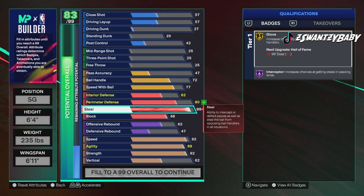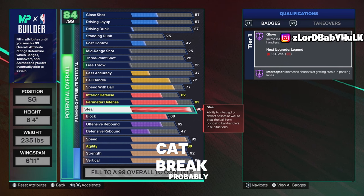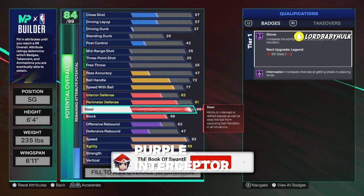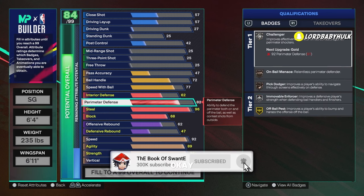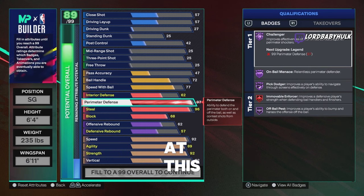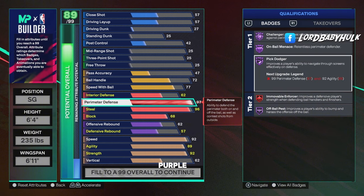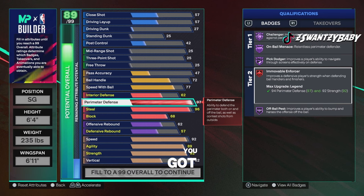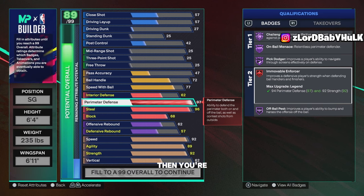You're still at 96 overall. For casuals, you're probably only gonna get about five cap breakers — getting 10 or 15 takes serious dedication. This is a very great build even without cap breakers straight off rent. You got Purple Glove, Purple Interceptor — you can get those to ruby. 97 perimeter D — look at this: Purple Challenger, Purple On Ball, Purple Pick Dodger, Movable Enforcer. This is like your super clamp — no one's gonna be able to get past you.